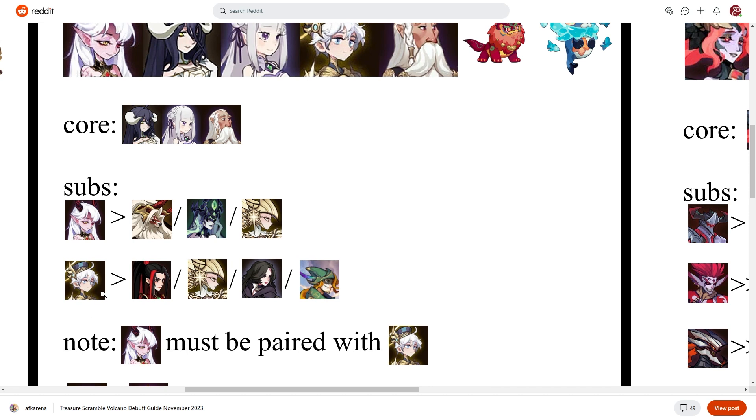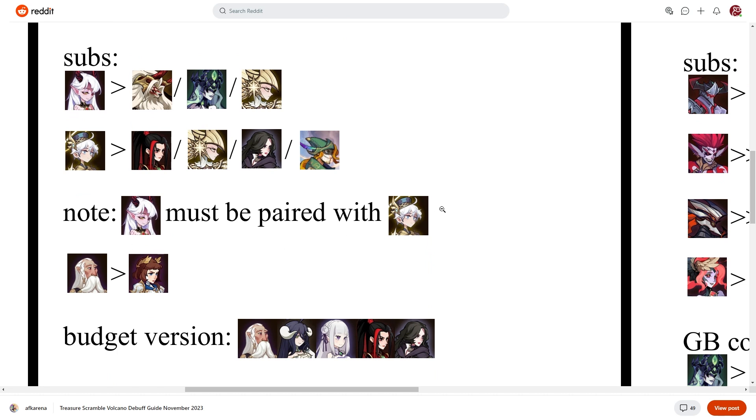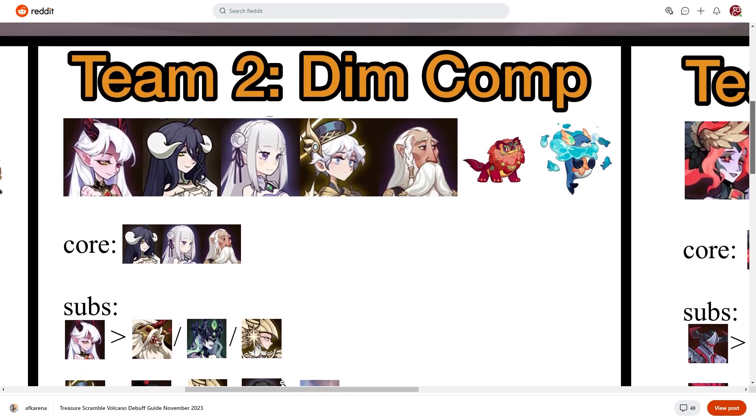There are a couple of subs here. For Lucila, we have Brutus — I believe Brutus is the original one we ran in this formation. Chimera is in here, the awakened Athelia, and Liberda. For Liberda's slot, we have Athelia, Robin Hood, and Yennefer. As I mentioned, where Yennefer is used in different formations you have to pick and choose. Note that Lucila must be paired with Liberda — their abilities pair perfectly. If you don't have Merlin you can do Joan. There's also a budget version shown here, which was the older formation running Amelia before we had Lucila and Liberda.